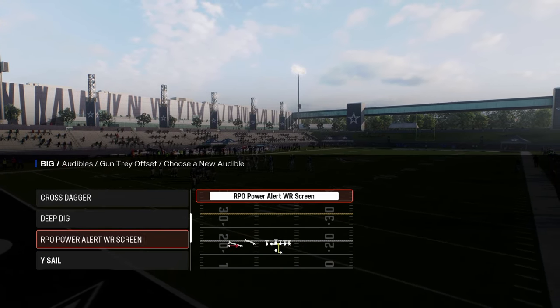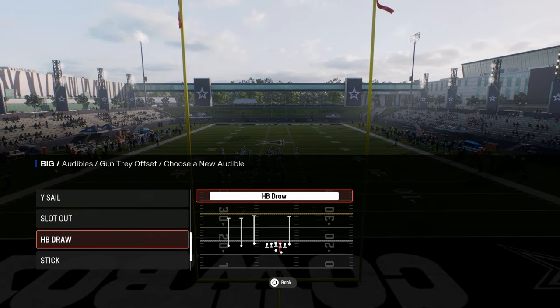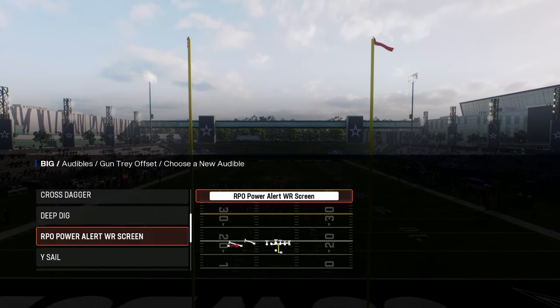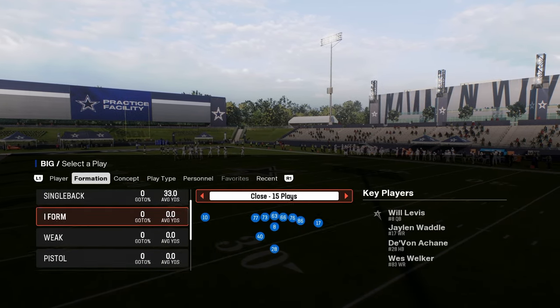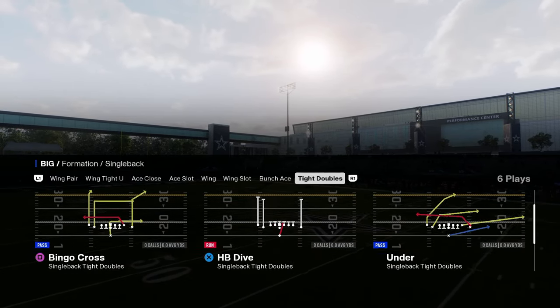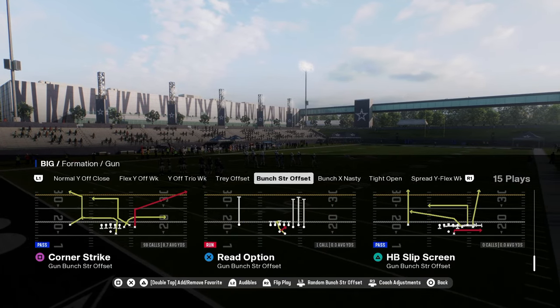Deep Dig looks kind of crazy with that deep corner route. Basically just pick a play with a route you like and build around it. I'd probably go with the RPO Power Alert Screen so you have two different types of runs. Under center, if you want a run set, you have Tight Doubles. We're going to come out in Bunch Strong and run Corner Strike.